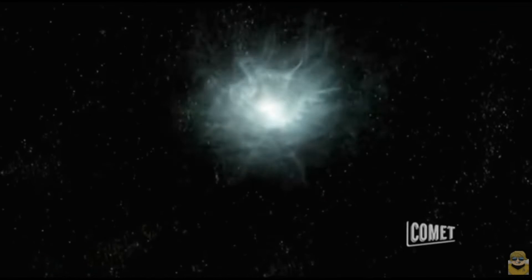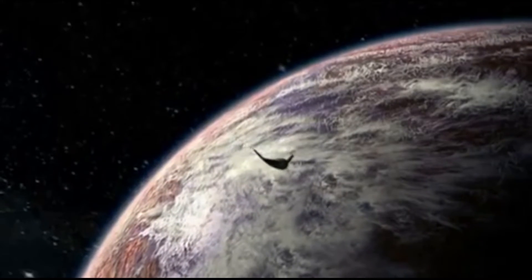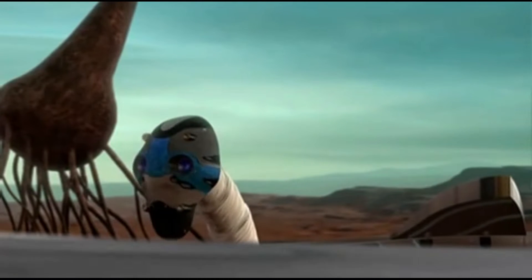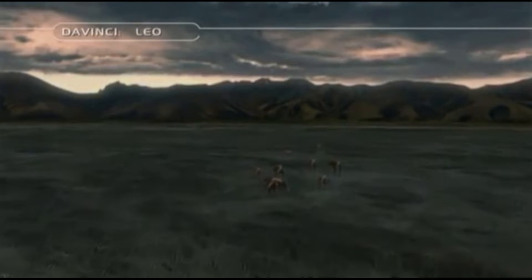And yes, for the hardcore Stargate fans, I do remember that the reason for this is because the ancients that built the Stargates built most of them on planets that were similar to Earth at the time they constructed them. Anyway, I think that the reason TV shows and movies have simple planets like that is that we won't have a chance to explore most of it. The plot usually drives our characters to one or two locations on a planet in many sci-fi shows and films. So why would you add more to the planet if that's not where the story is going to focus? For those reasons, that makes sense as to why the planets are kept as simple as can be.